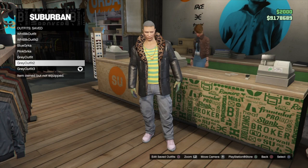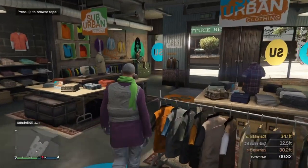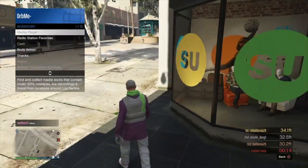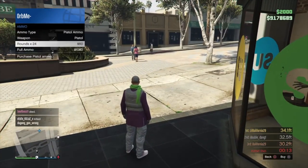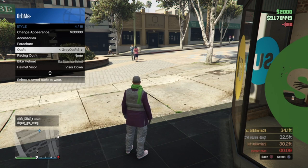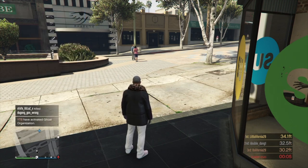Once all the male component outfits are created, exit the store, open up your interaction menu, purchase some ammo, then swap outfits to force a save. Once you see the orange loading circle save icon in the bottom right-hand corner, press Options > Online.